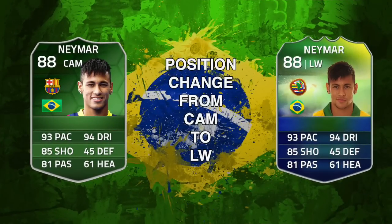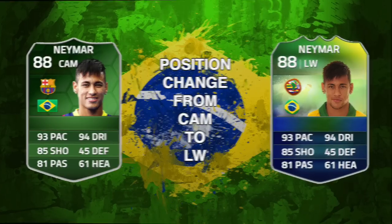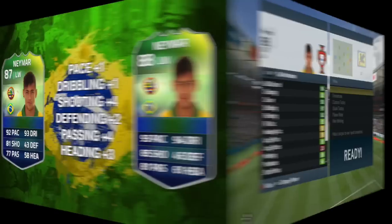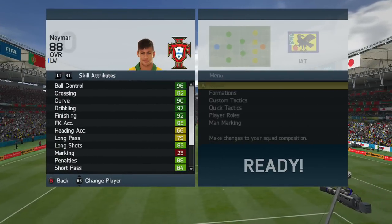Here's a look at his international man of the match card that he got awarded last night. There is a position change — he played as a CAM, but I decided to keep him as a left mid in this game. Comparing to his first World Cup card: pace and dribbling have gone up by one, defending by two, heading by three, and shooting and passing both gone up by four.